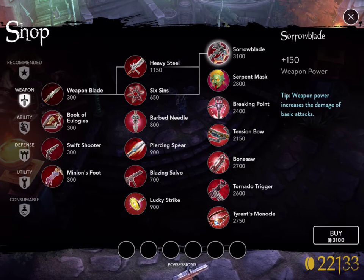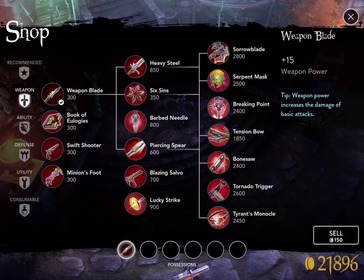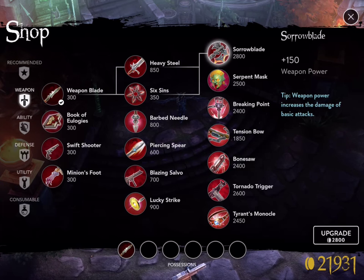The great thing about doing it this way: if I look at Sorrow Blade and I want to save up and buy it outright, it's 3100 gold. However, if I buy a Weapon Blade, watch the price of Sorrow Blade — it goes down by 300 gold. It's a perfect exchange. When you upgrade in this method you get exactly your money back. If I screwed up and bought Weapon Blade and didn't want it, I could sell it for half price — 150 gold. But when I upgrade it I don't lose any money.